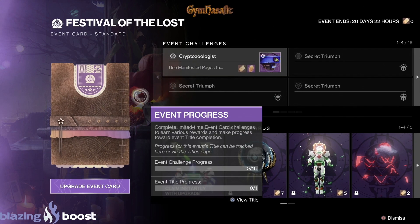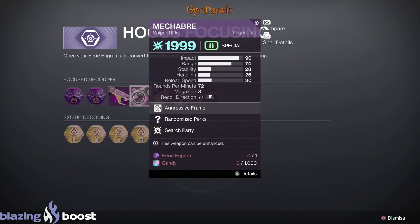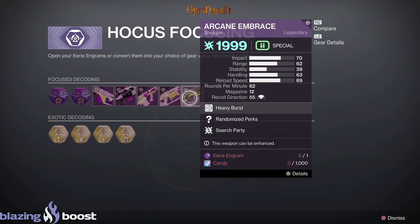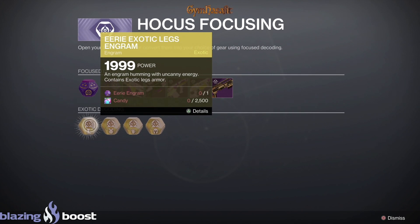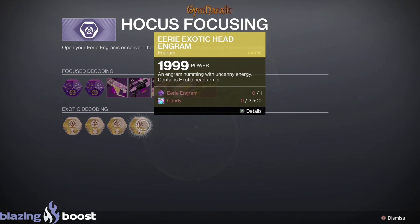We get Hocus Focus in, the Horror Story, Macabre, Jurassic Green, a Cosmic, and Arcane Embrace — which is the new shotgun. Also exotic decoding for arms, head, chest, and legs — that's pretty cool. One Eerie Engram and a bunch of candy.